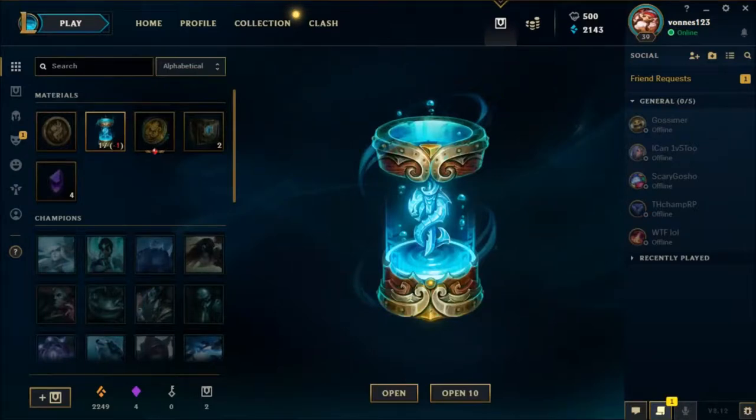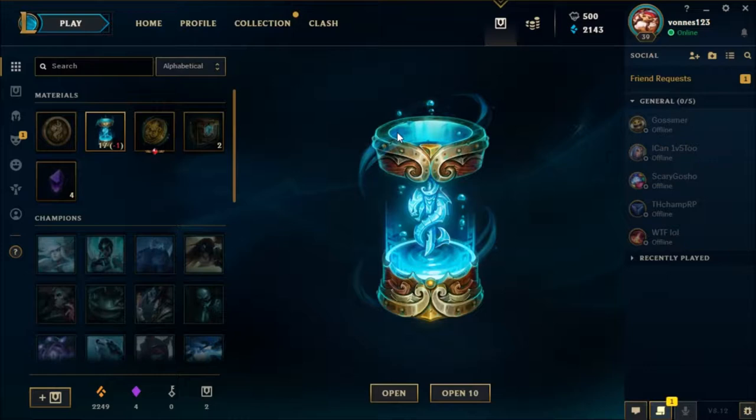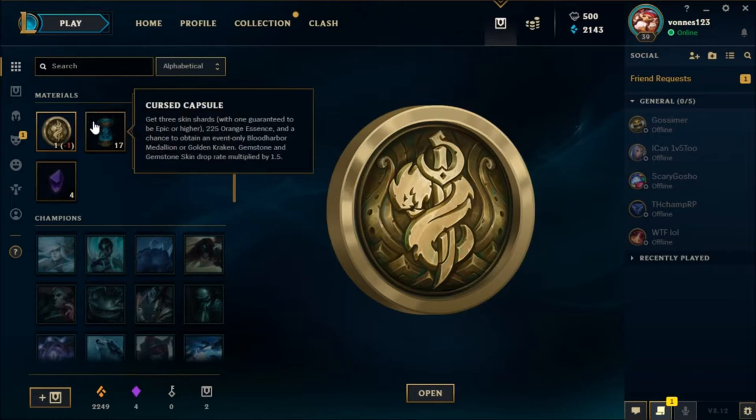Hello guys, it's Todi here and today I'm going to be doing an opening of the new capsules, tokens and Golden Kraken in League. There are those new capsules that are 750 RP, the Golden Kraken that you get when you get 10 of those capsules, and the Boot Harbour Medallion that you get when you buy 5 capsules. So let's open some capsules, shall we?